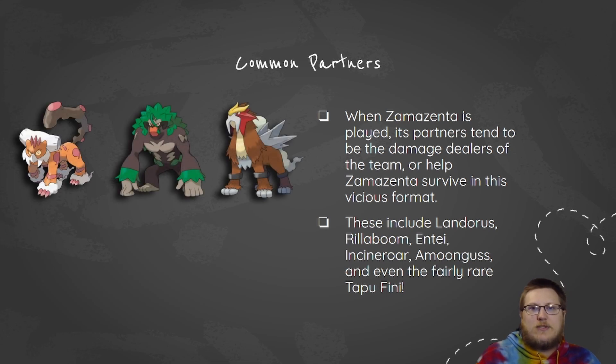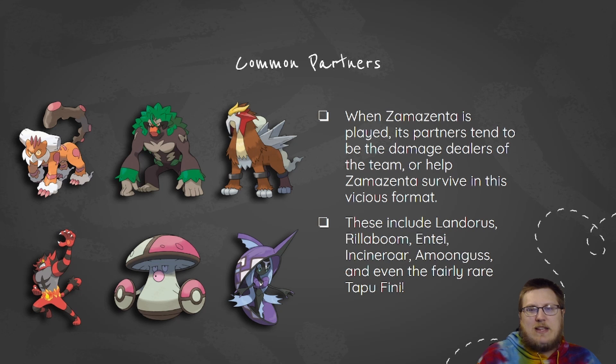A lot of the common answers right now are things like Landorus or Entei and Incineroar against Zamazenta, so we try to match these with our own ground and fire types to mitigate that damage. Grass types are also fairly common, mainly for interaction and redirection in the form of Amoonguss and Rillaboom. And even the rare Tapu Fini — which has kind of fallen off in series 10 — offers Zamazenta a really cool role where you don't have to worry about being burnt or statused, and it also answers both fire and ground types.